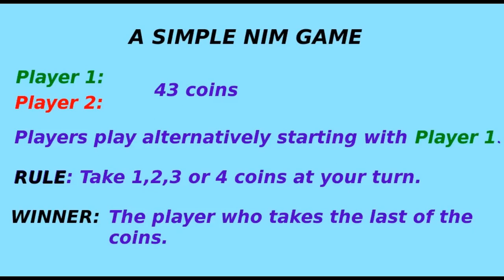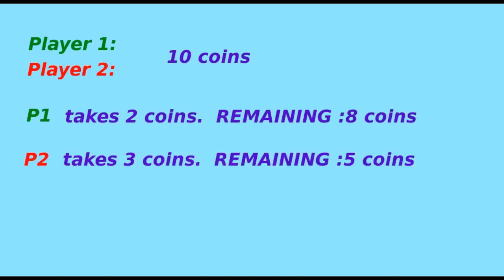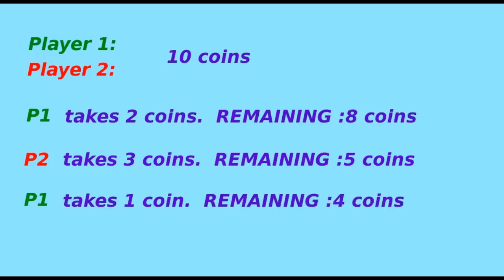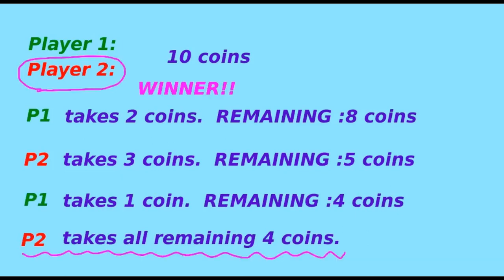To understand the game better, let us try a sample run. For convenience, let us consider the case when there are 10 coins. Player one takes two coins, so eight coins remain. Player two takes three coins, so five coins remain. Player one takes one coin, so four coins remain. Now player two can take all the remaining four coins and wins the game.